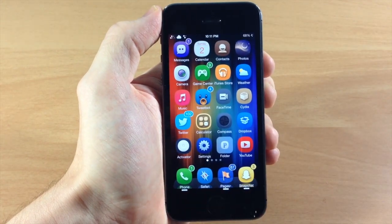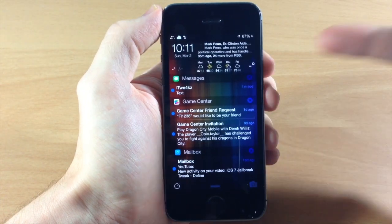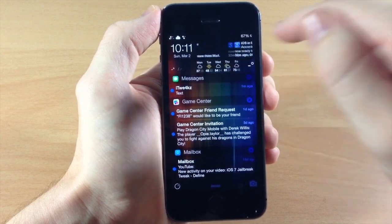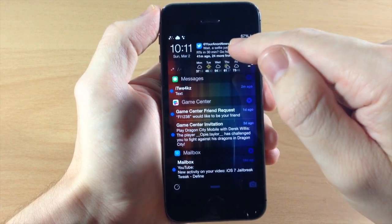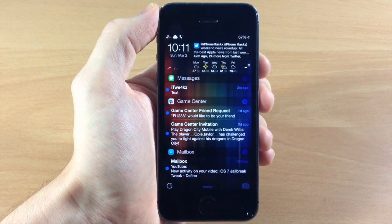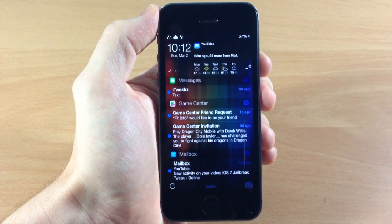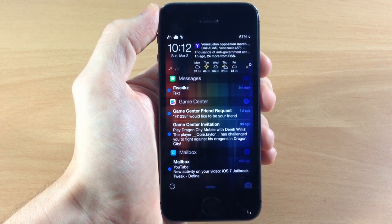Let's go back and see the darkened wallpaper — you can see it makes everything look quite a bit darker. The scroll is actually working up here now, and you can scroll through to see mail, RSS feeds from Yahoo, Twitter, and more mail. There's a ton of different stuff you can do with IntelliScreen X and I'm anxious to hear what you think in the comments. If you enjoyed this video please hit like, subscribe for more, like my Facebook page, follow me on Twitter, and check out my gaming channel. Until next time, peace.